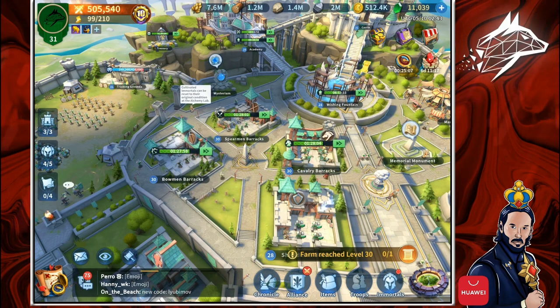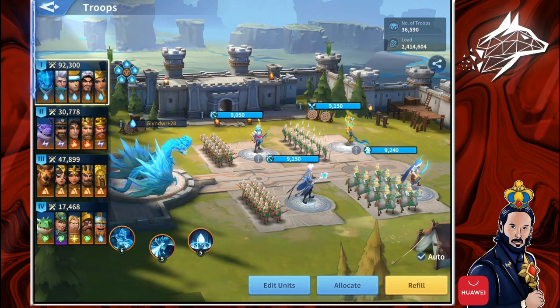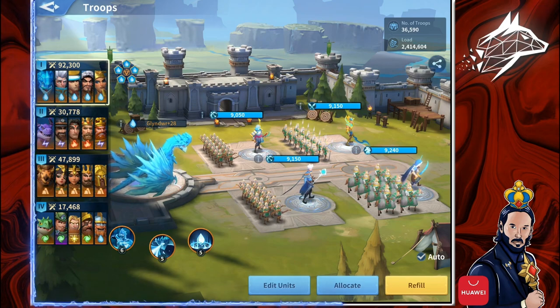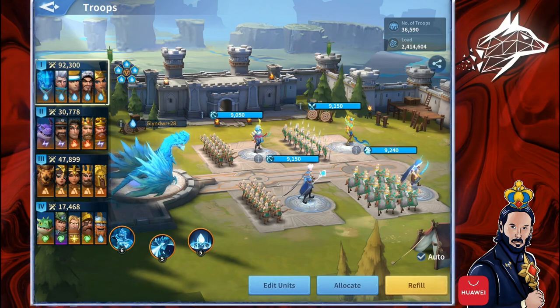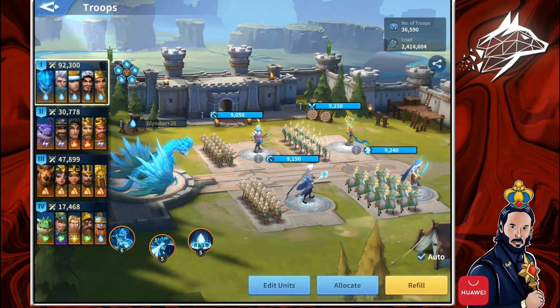A troop is made by 4 Immortals and 1 Dragon. We have a front row and a back row. In the front row you can pick 2 Immortals who lead either Spearman, Cavalry, or Shieldman, while in the back you must pick 2 Immortals leading Bowman.